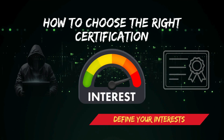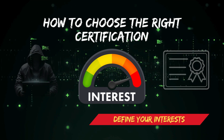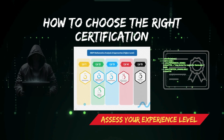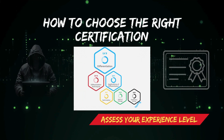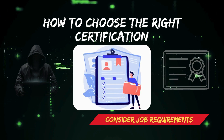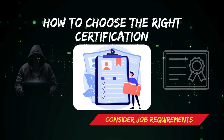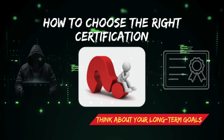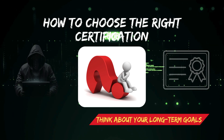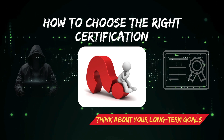How to choose the right certification: First, define your interests — do you enjoy building defenses or breaking them? This determines whether you align with the blue team or red team. Assess your experience level and start with beginner certifications like Security+ or CEH if you're new, then advance to specialized ones as your career progresses. Consider job requirements by researching postings in your desired role to see which certifications are most in demand. Think about your long-term goals — for leadership, aim for CISM or CISSP; for technical expertise, pursue OSCP or GCIH.